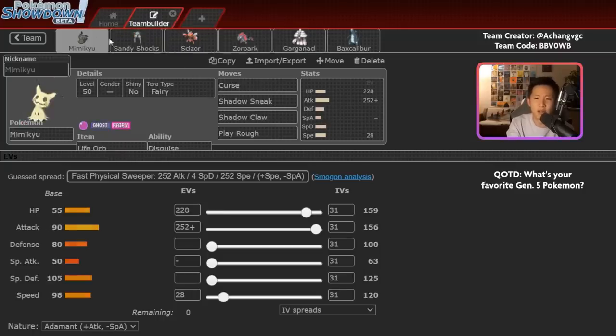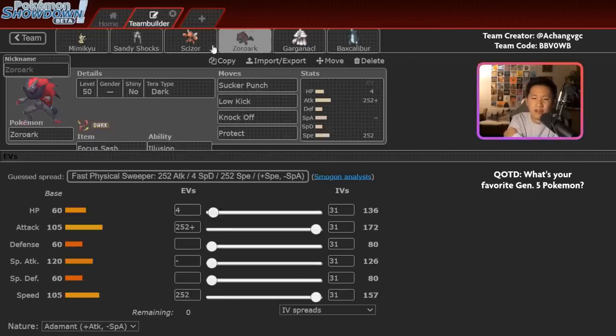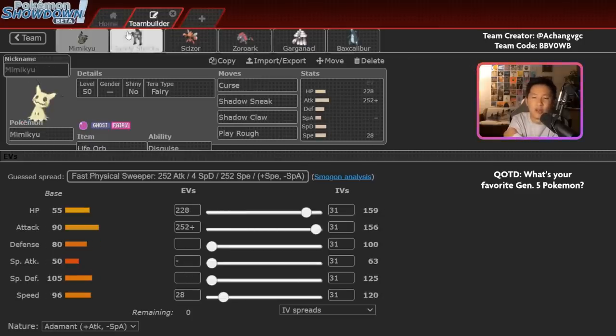One other thing to note is that you have a lot of priority — Shadow Sneak, Bullet Punch, Sucker Punch, and Ice Shard. So naturally, ways to block priority like Psychic Terrain or abilities like Serene Grace or Fur Coat can be pretty annoying for this team to go up against. Also, nothing on this team actually resists Ground-type attacks, so really powerful ground moves can be pretty scary. Even with the Teras, the only defensive Tera against ground is Sandy Shocks's Grass Tera, which means everything else is left exposed.